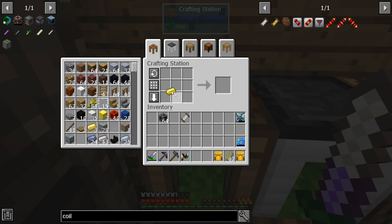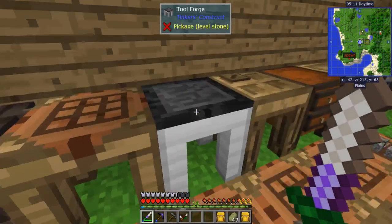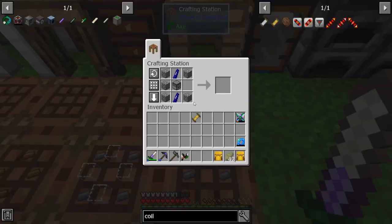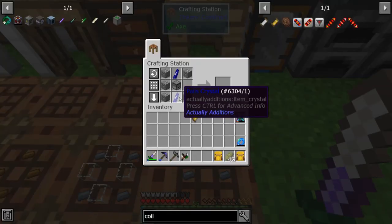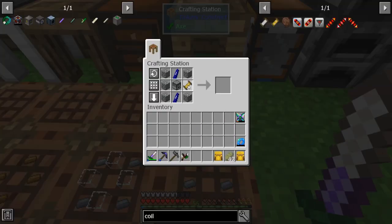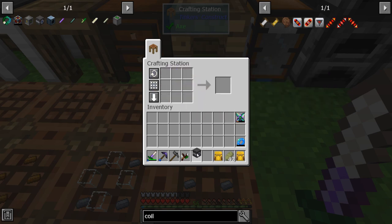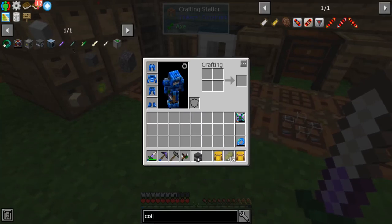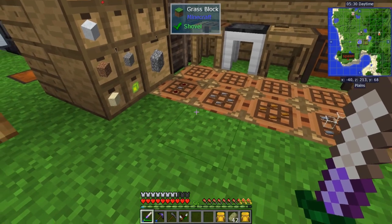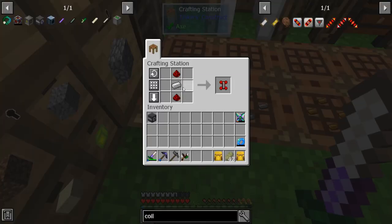Now we're going to change this to an advanced coil, which just takes a piece of gold into nuggets. If you get lapis crystals — lapiz thrown in the reconstructor — then you put your advanced coil, a dropper, and five pieces of cobblestone, you get a precision dropper. This acts like a dropper but it doesn't spit items out at random velocities.